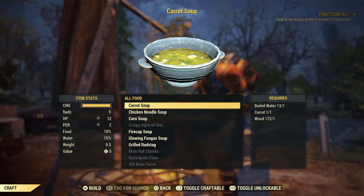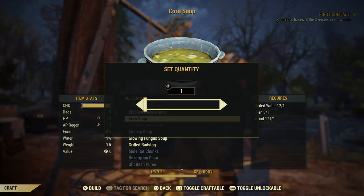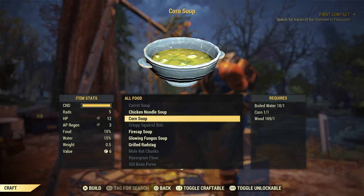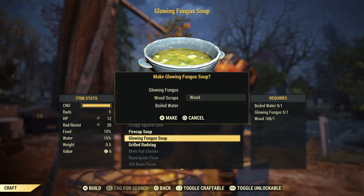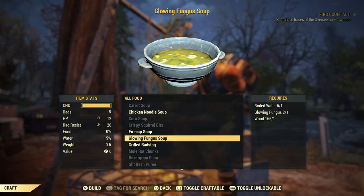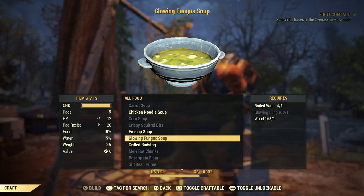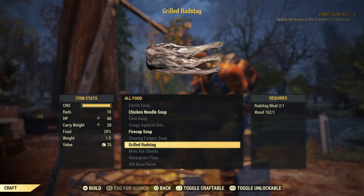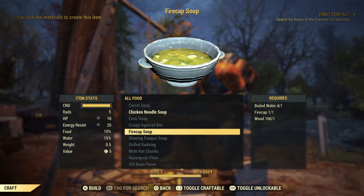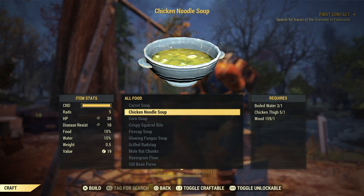Under food, we can make some carrot soup, some corn soup, glowing fungus soup, grilled rad stag for some extra carry weight, and some chicken noodle soup.